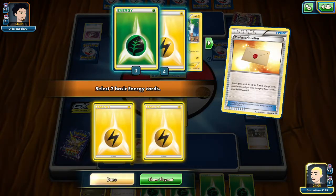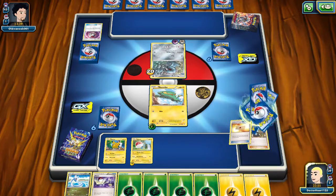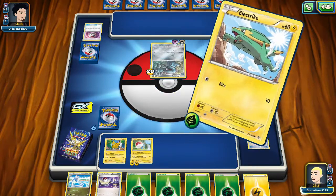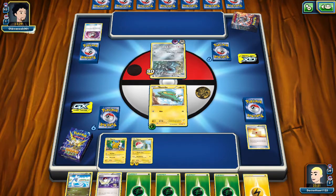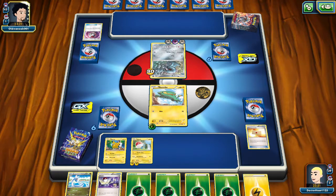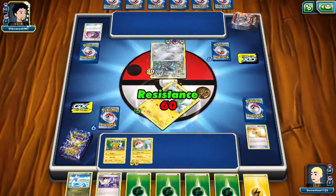We need electricity, we don't need green energy. We didn't get an evolution just to bite. Do we want to think about swapping out? He does 80 — we are going to be in a world of hurt. I'm predicting. Ouch.